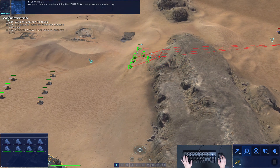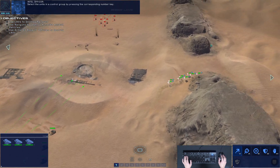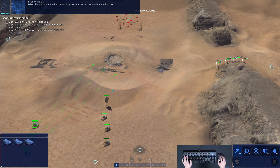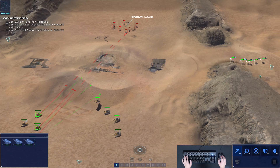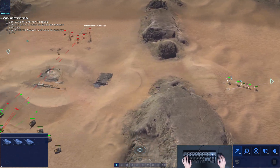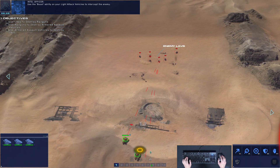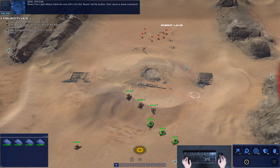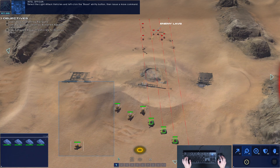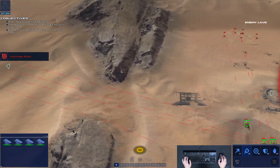Assign a control group by holding the Control key and pressing a number key. Select the units in a control group by pressing the corresponding number key. Use the boost ability on your light attack vehicles to intercept the enemy. Select the light attack vehicles, left-click the boost ability button, then issue a move command.